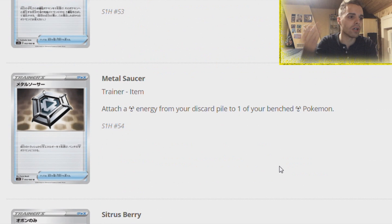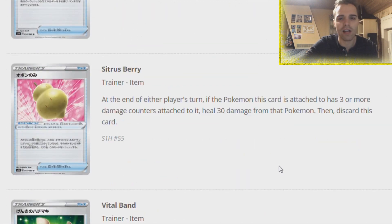Rare Candy gets a reprint, and Metal Saucer aka Metal Patch - attach a Metal Energy from your discard pile to one of your benched Metal Pokemon. Get out your Lucario or Metal Pokemon and use your GX move on the second turn. With Zacian, use the ability, get two Metal Saucers, and attack for 230 on the second turn - or actually on the first turn if you go second. Metal Saucer is going to help out and definitely benefits Zacian.